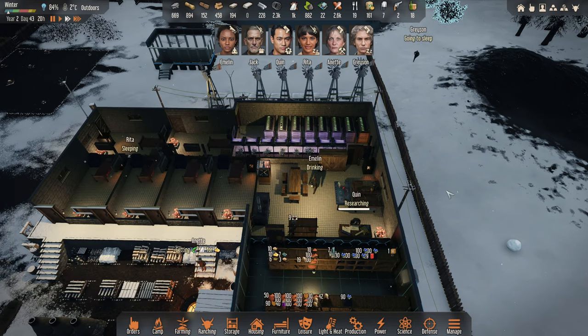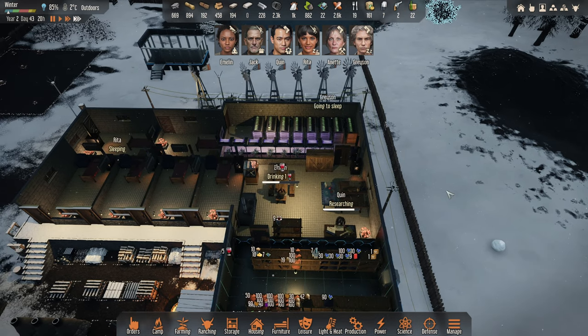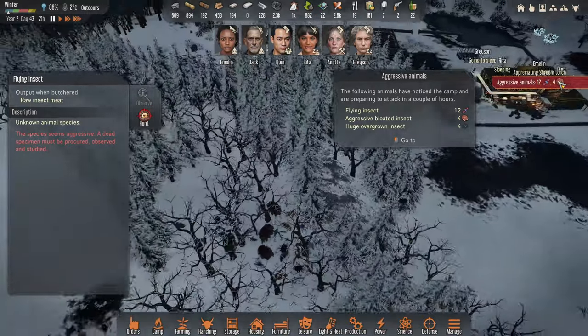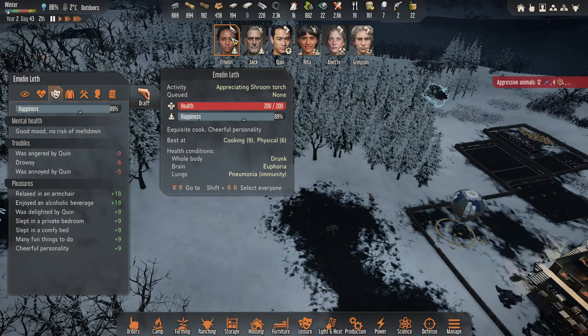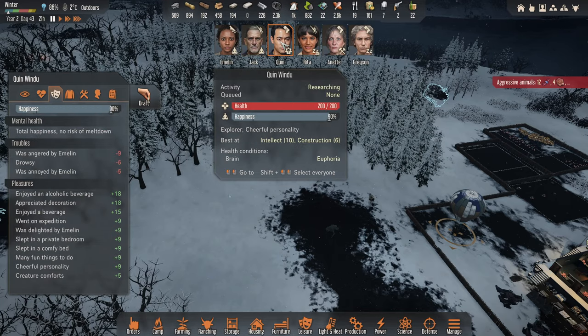That's fine — Grayson's going to sleep. Okay, well let's speed things along a little bit. Aggressive animals! We've got some flyers and some of these things — they're quite close to the base. How happy are you two? 89 and 31 — Jack is 35.